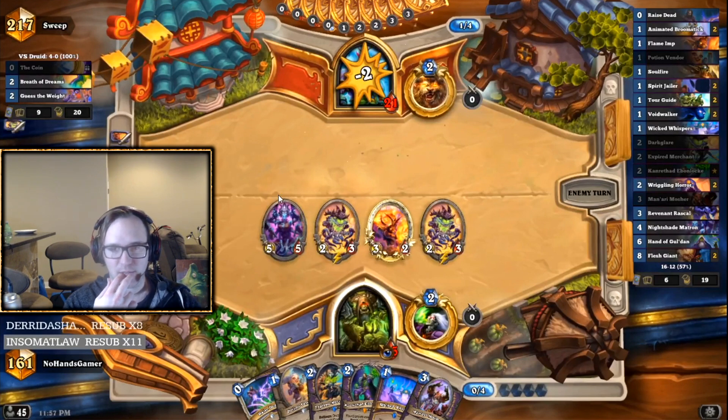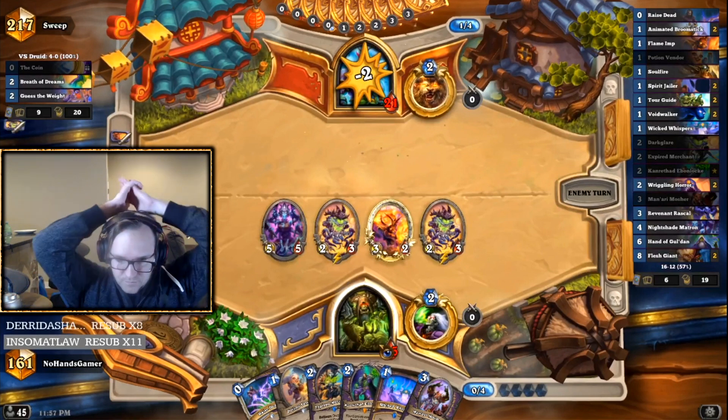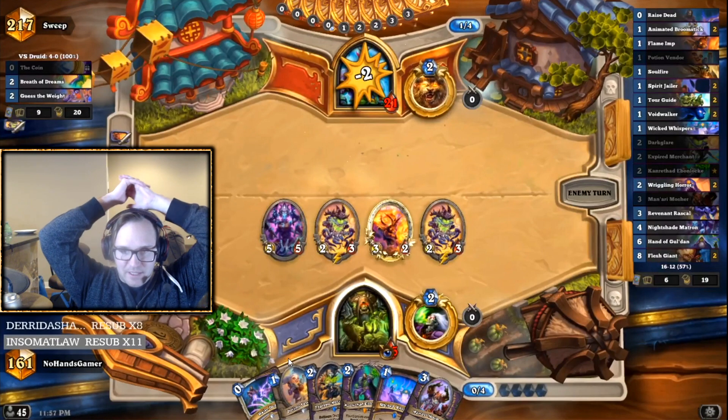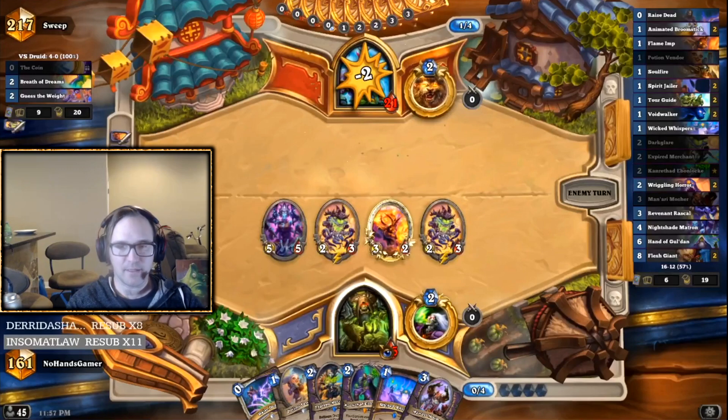The reality is sometimes you're on autopilot. You have preferred plays and you're kind of tunnel-visioned — zoomed in, can't see anything else. I was just thinking 'I'm going Nightshade' — I'd kept Nightshade for a while. Expired Merchant kind of came out recently, so Nightshade seemed natural. But with a tap and Expired Merchant, I could have potentially played a lot more things, maybe gotten a Wicked Whispers down — it would have been a much stronger play.